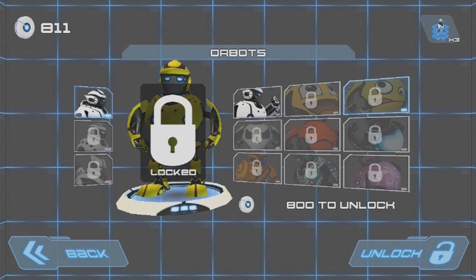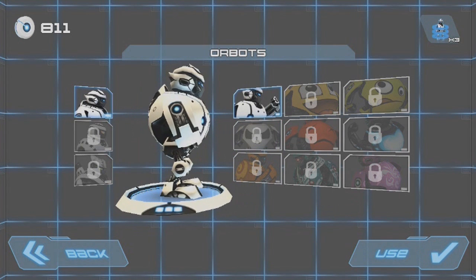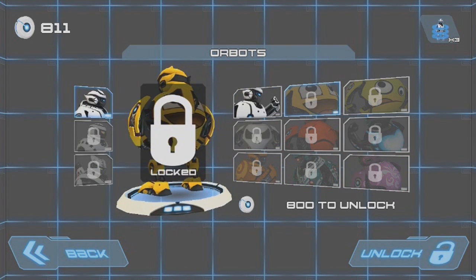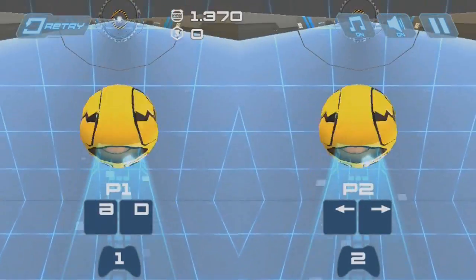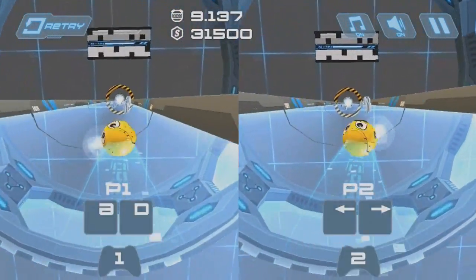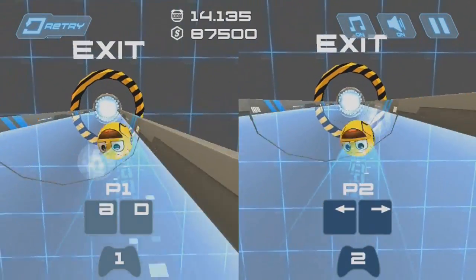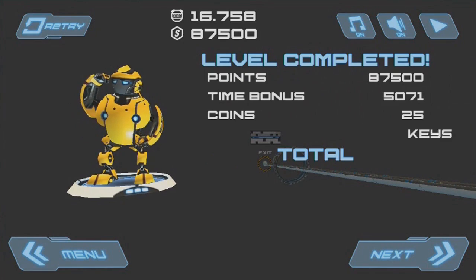The coins that you get, you can use them to buy new skins for the main character. They're actually very expensive — after playing through it, I was only able to get the first one. They're just skins — at least the one I bought, they don't really change gameplay. It has like a face on it. A few of the others on the second row looked a little bit different, and they might have different skills, but I haven't been able to unlock them yet.